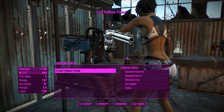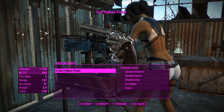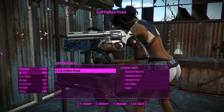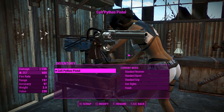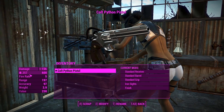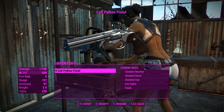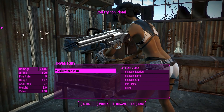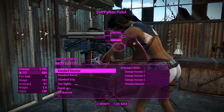G'day, this is Captain Noob and this is the Colt Python Pistol. This is a semi-highly customisable standalone revolver weapon, and it can be crafted by the player at a chemistry station under utility. Same with its ammo. This thing fires custom .357 which are added by this mod — there's none of those in vanilla, so that's pretty neat. We'll go ahead and get into these attachments.